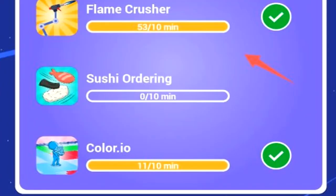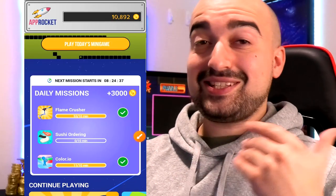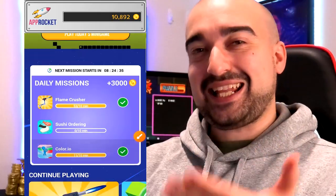First of all you have the daily missions. You can see here every 24 hours various missions will start that you can complete to earn coins. If I'm to play these three applications for 10 minutes in total each, I will earn 3,000 of the coins for free. And remember this is on a daily basis because they're daily missions.